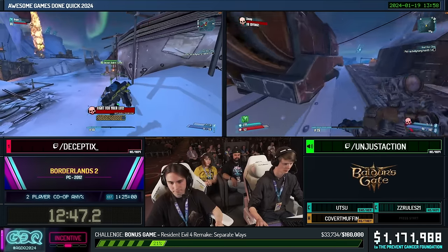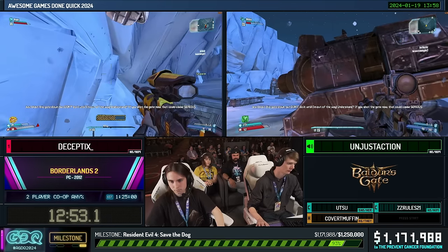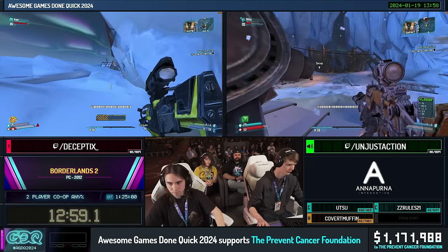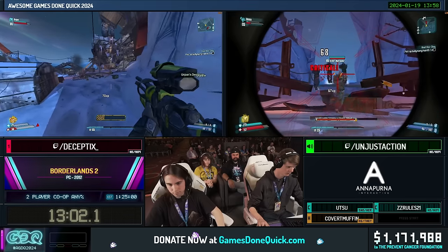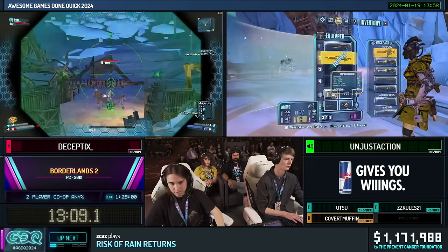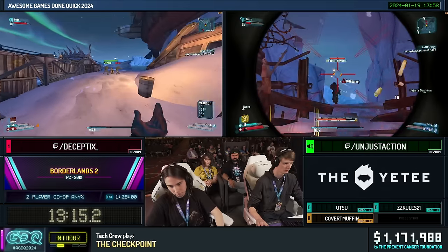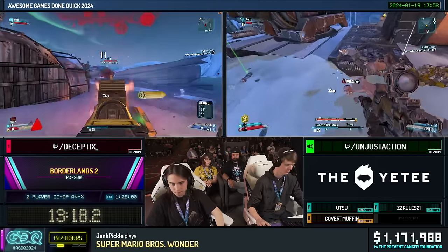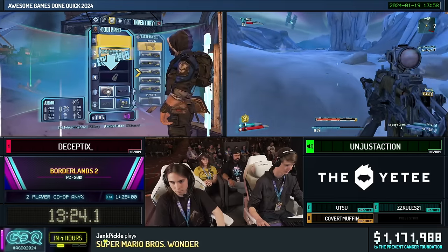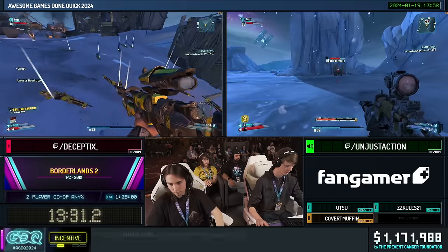While Unjust does all of that, Decept is now past the gate and has done a lot of running already, running into a bit of issues with some enemies. Now that the gate's destroyed, Claptrap gets launched all the way over, and Decept is already at the next trigger — cutting out about a minute. Decept hands off, taking the story this time and babysitting Claptrap more, while Unjust does a side mission collecting Bullymong fur which is going to give them the upgraded sniper rifle.